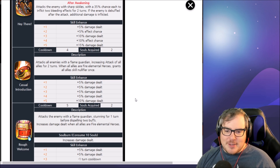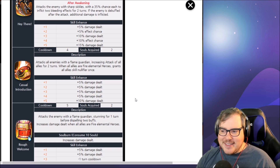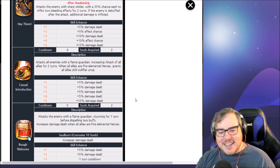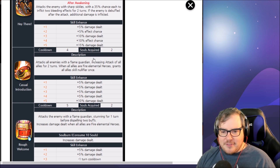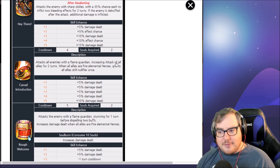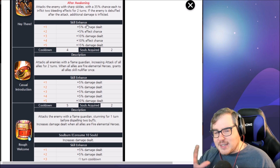Her skill two, 'Casual Introduction' — I love the names — attacks all enemies with the Flame Guardian and increases the attack of all allies for two turns. When all allies are fire elemental heroes, it grants all allies skill nullifier once. I love this so much. I use all-fire units a lot and I think that's fantastic. I do wish it had minus one cooldown in the enhancement, but at least that means I don't need to molagora it.